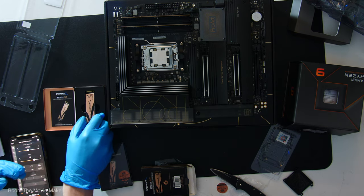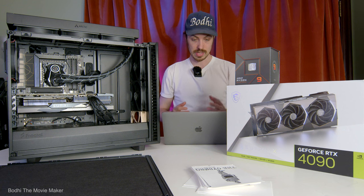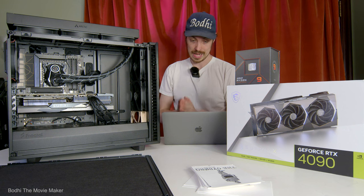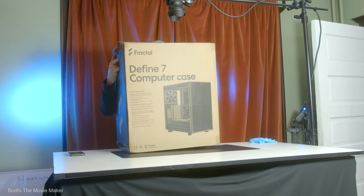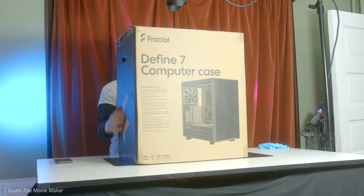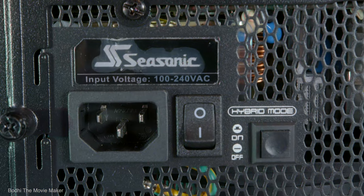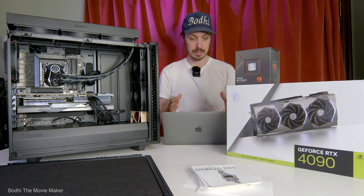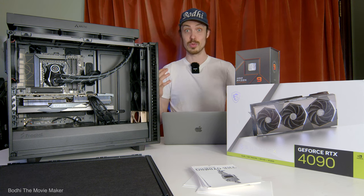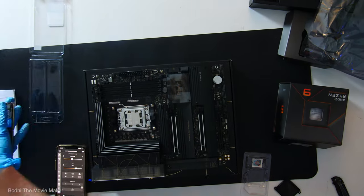The motherboard also has four M.2 slots for internal hard drives and four DDR5 DIMM slots for RAM. For the M.2 SSDs, I went with what Puget was recommending: Sabrant Rocket 4 Plus NVMe PCIe 4.0 M.2 SSDs, the 2280 size, one terabyte each. For the case, also Puget's recommendation, the Fractal Design Define 7 mid-tower. The power supply is a Seasonic TX850, 850 watts, with an 80 Plus Platinum rating and a 12-year manufacturer warranty.